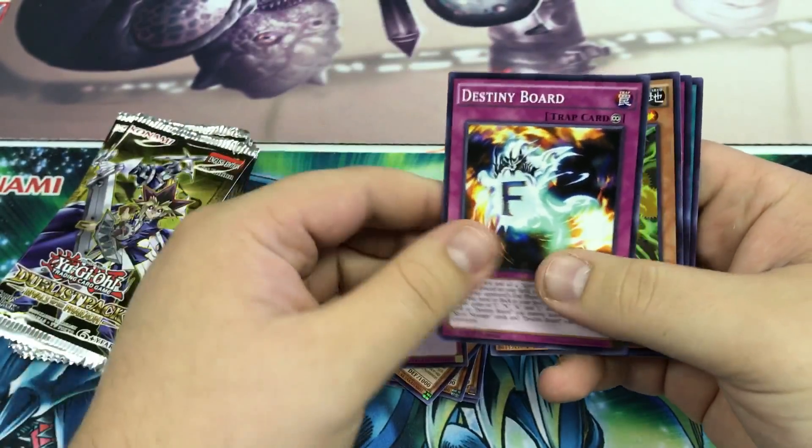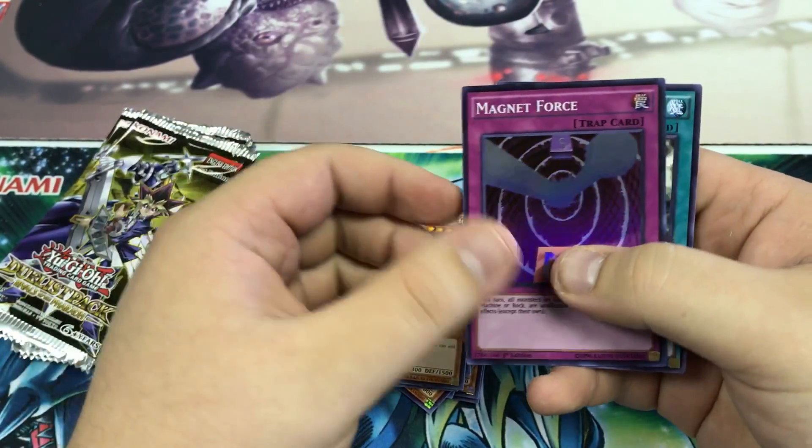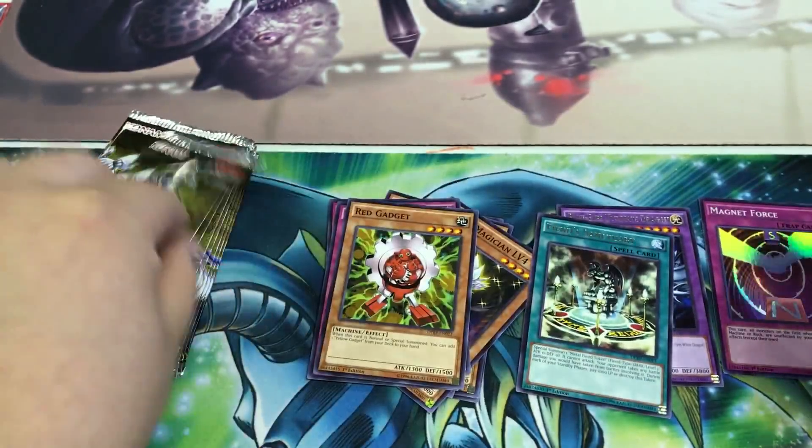Still kind of weird that that's a rare. Second pack: Blast Helped by Tribute, Destiny Board, Red Gadget, we have Magnet Force as our Super, and Full Sanctuary.